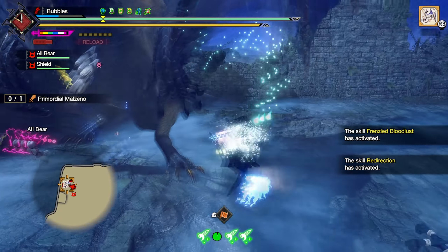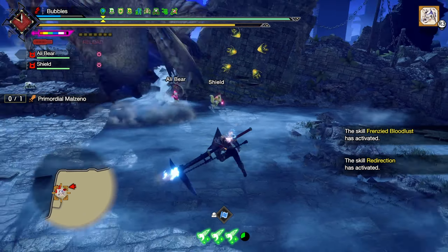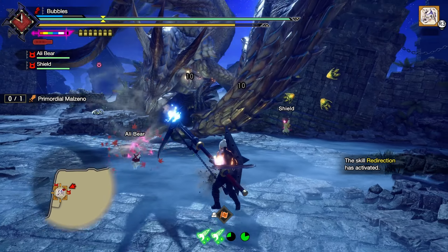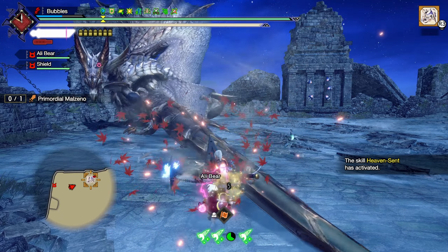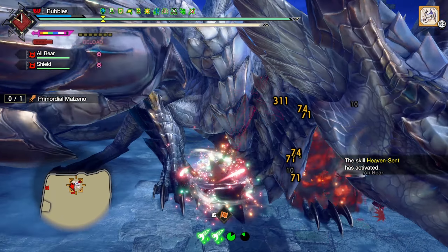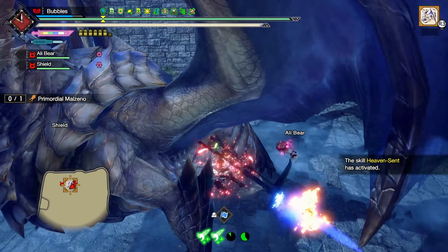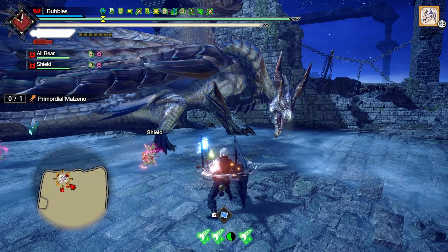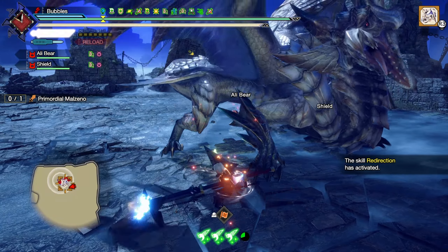Some more damage. Reload off it. I don't have Heaven Sent yet — no idea why. There it is. Just moving forward to make sure the second part doesn't clip into me. Go back towards him. Erupting Cannon, get it active. Block. Easy stuff, get some more damage in.